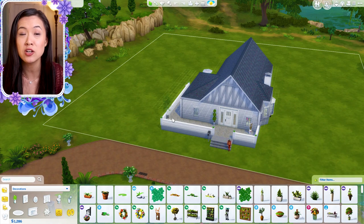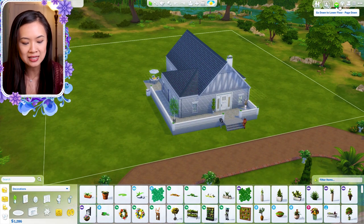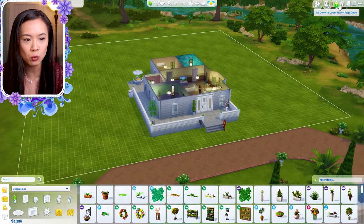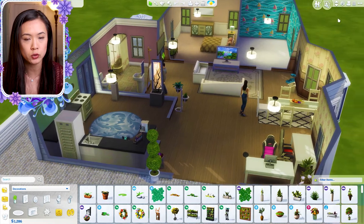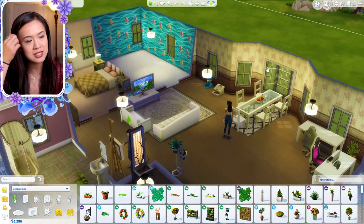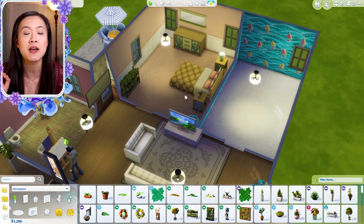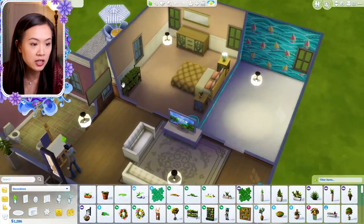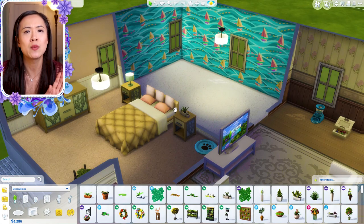When I first downloaded this house we had like 300, and when I added the stuff we needed — like the easel — we had like 50. It's a one-story house, very simple. She left room for a kids' room which I'm really excited about, and I love our bedroom — the Vintage Glamour stuff pack is one of my favorites.